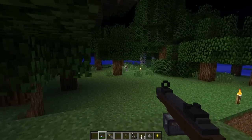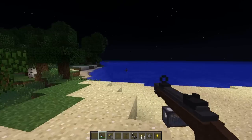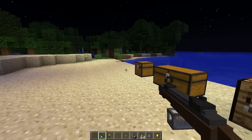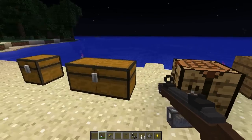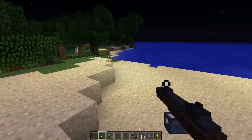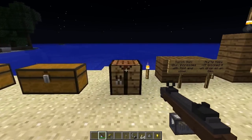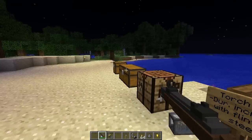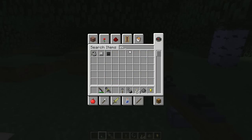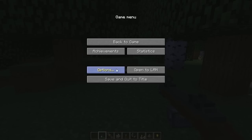You can identify things from far away with the torch gun. It hurts mobs, and if they block it, it will turn into an item and drop rather than bouncing off after hurting them. In case you're wondering, the damage to mobs isn't that great, but it's awesome that it does hurt them.